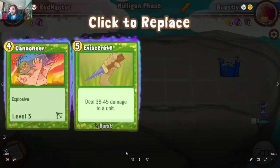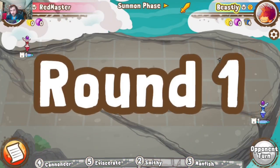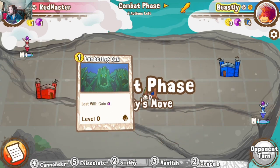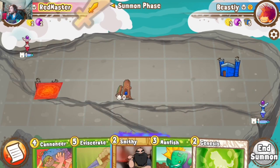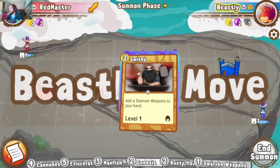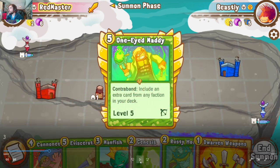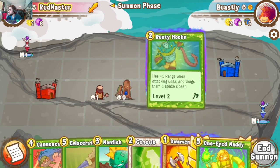Game three against the Gremlin himself, drawn in with a nice opener: Man Fish, Smitty, and Genesis in the opening hand. This was actually Beastly's Griffin Meek deck that he was running before, on the initial changes of Meek — still fresh at the time. He runs Season of Growth to generate early mana ramp for the Griffin, which is annoying but not something our deck hates since we can do funny things like Rusty Hooks.